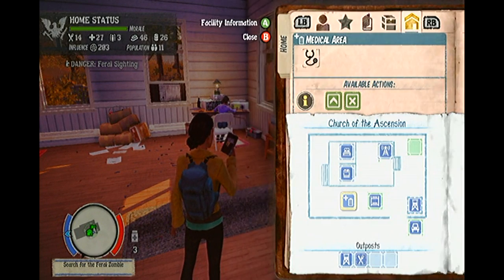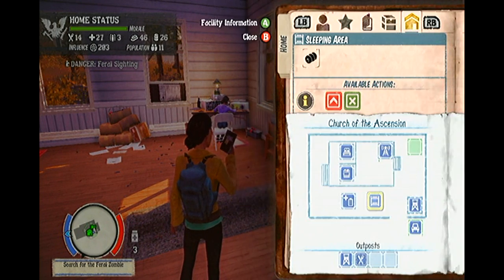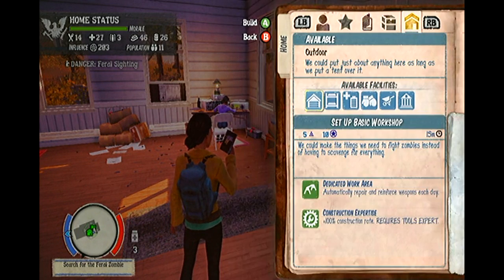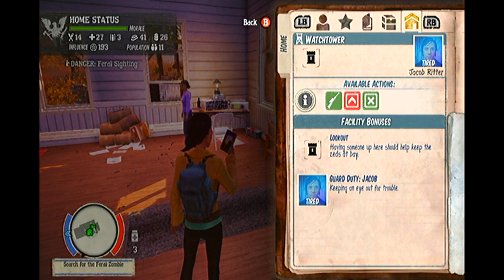You are able to access your camp layout from the menu too. This is again a very important tool that you should take advantage of. If you select a specific building on your camp layout, you can select actions to complete for that building. You are able to build new buildings on blank spots such as medical facilities and sleeping quarters. You are able to upgrade existing buildings if you meet certain requirements such as having an experienced medic or an experienced builder.